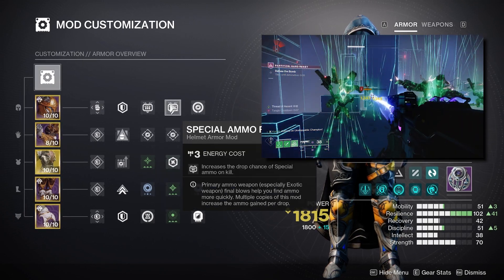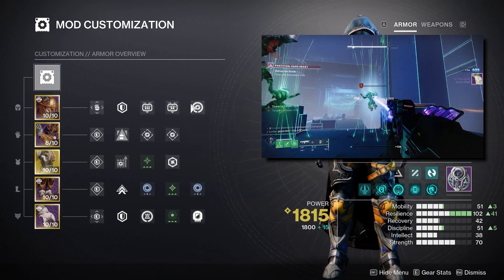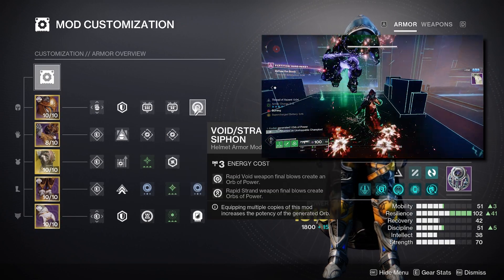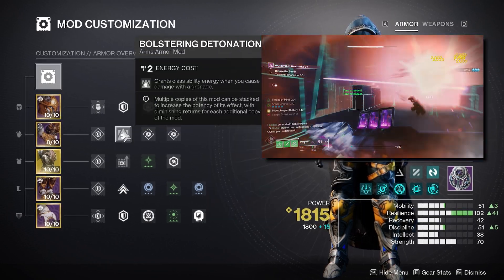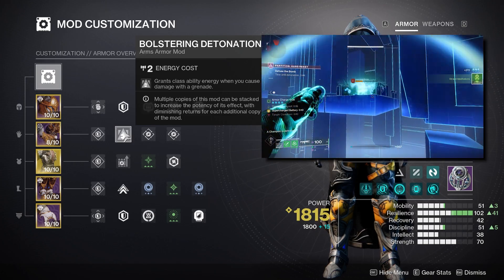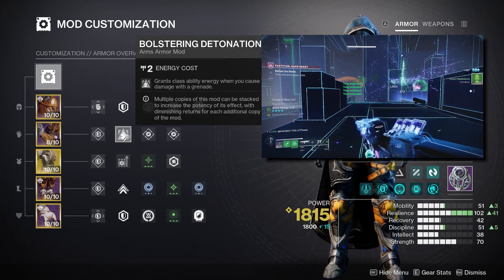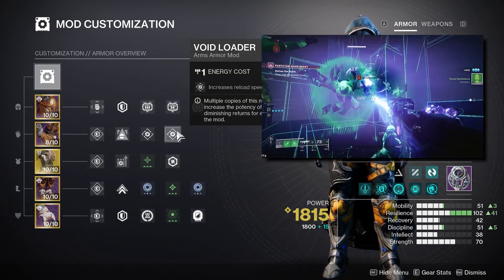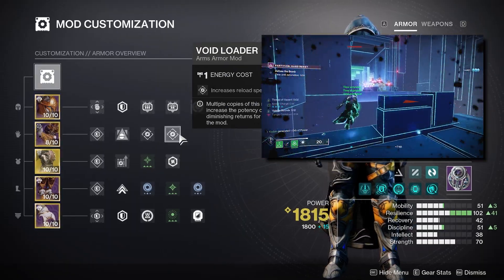Onto the armor mods: on our helmet I'm rocking Heavy Ammo and Special Ammo Finder — swap those out if you prefer dual heavy or a heavy and scout setup. I'm also running a Void and Strand dual siphon so our Strand and void weapons produce orbs of power after a few kills. For gauntlets I'm using Bolstering Detonation, which grants class ability energy when we deal damage with our grenade. Even though the Shackle Grenade doesn't do a lot of damage, it's based on hit registration, not damage amount — a nice way to regen class ability. I'm also using two stacks of Void Loaders to support our heavy and special weapon.